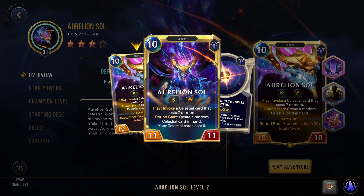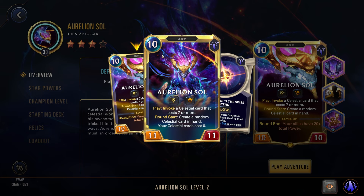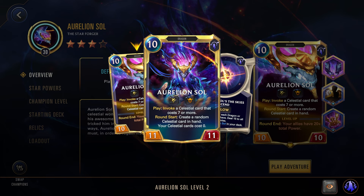For his champion spell, it is Skies Descend — the same effect that goes off once you get him to 4 stars. It costs 2 less for each dragon or celestial ally you have, and then deals 15 damage to all enemies. That's normally just going to kill all enemy units. Remember that even though he has a very high cost, because of your star powers you're going to dramatically reduce that cost and can normally still play him in the first couple of rounds. Invoke is a major part of his kit because that invoke is making created cards.